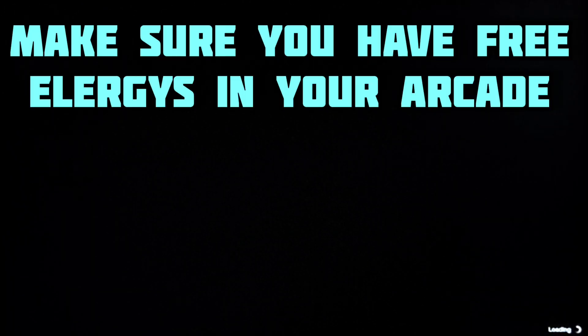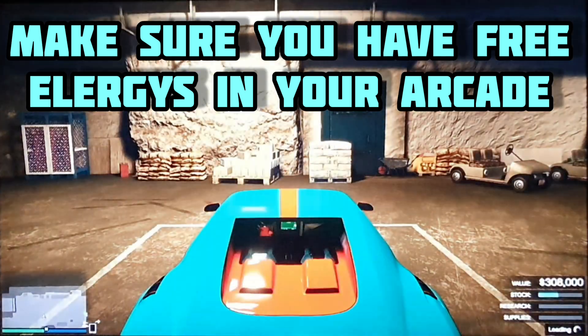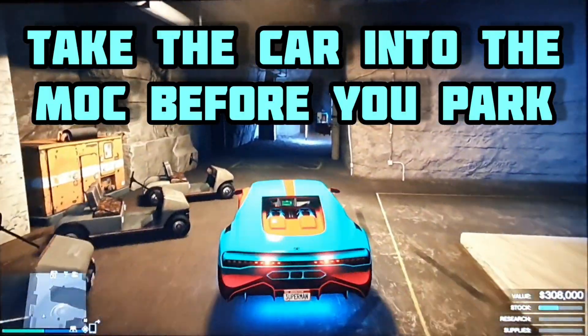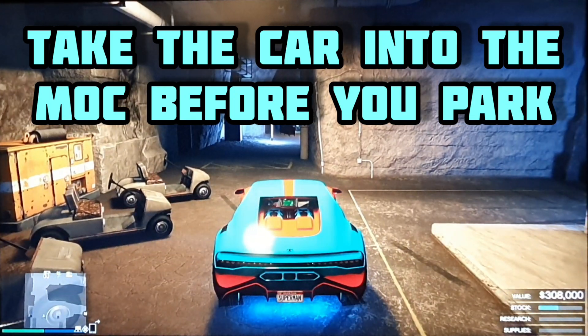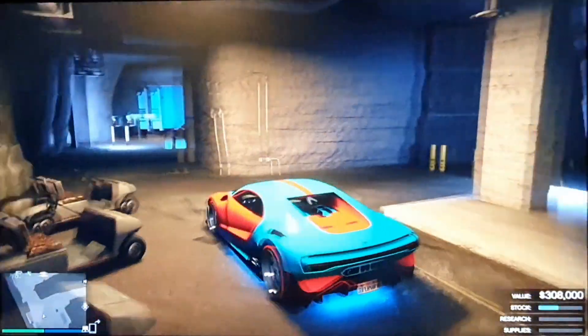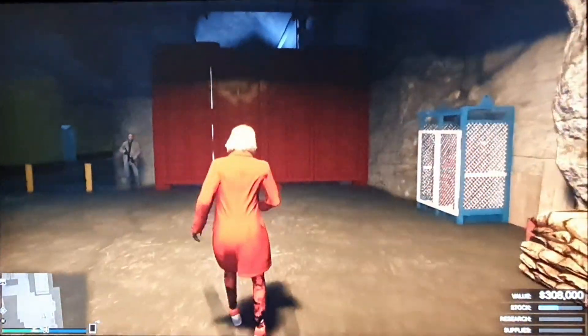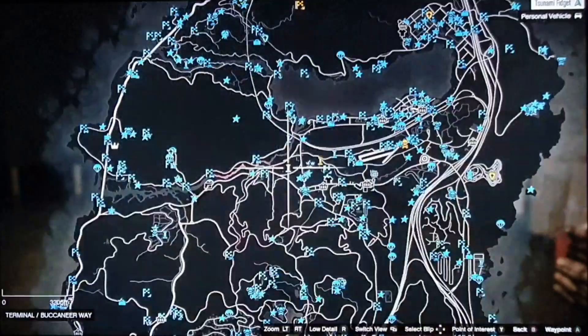So we're gonna need to get the car we are duplicating inside our MOC, inside our bunker. This car has already been inside my MOC — I have just driven it out. You must take it into the MOC first, then simply park it up like I am, and now you need to make your way to your arcade.